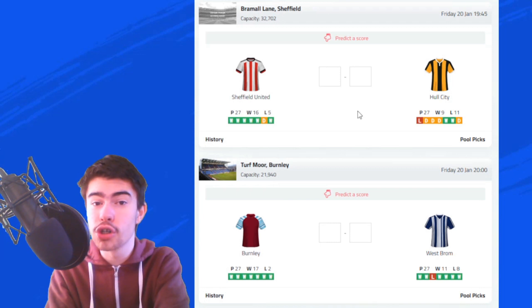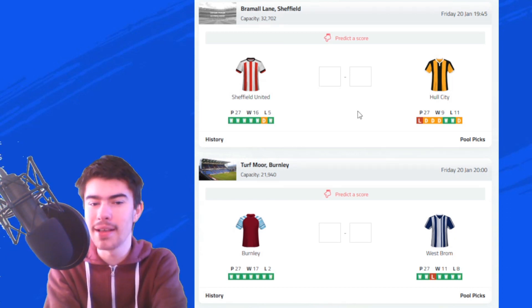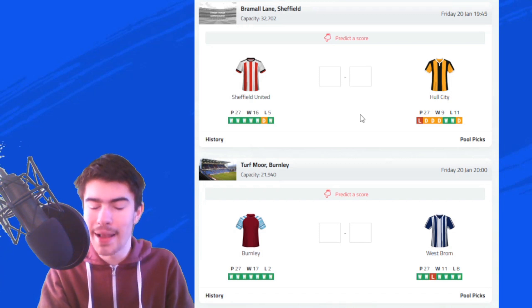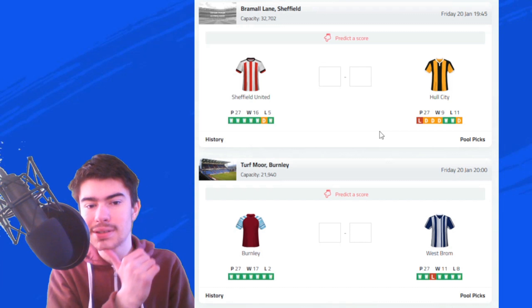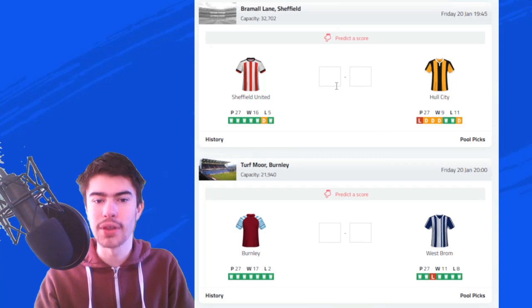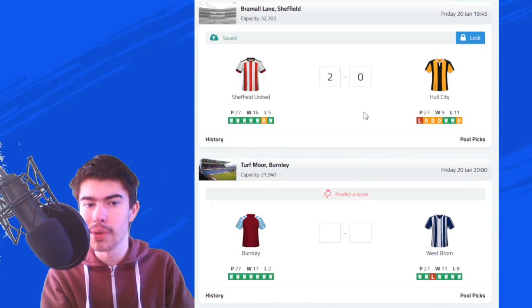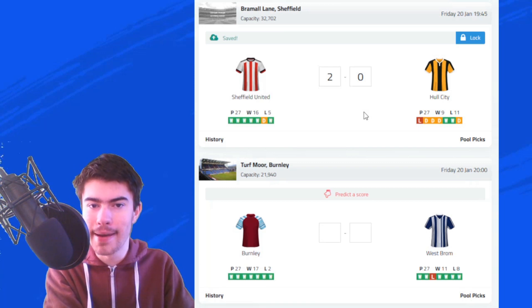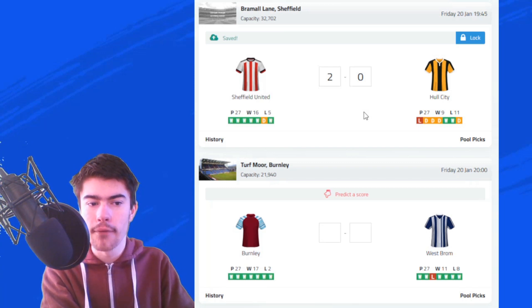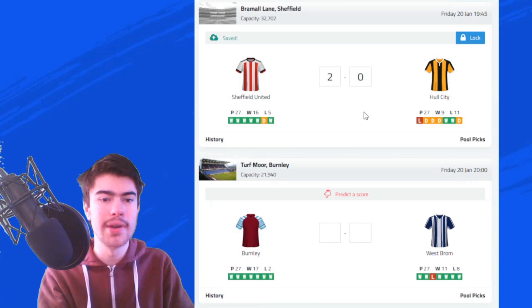Their opponents, Hull City, they're not doing too bad for themselves either. They're currently in 16th place and have gone on a pretty decent run as of late — no defeats, four draws and two wins in their last six games. Hull City did draw 1-1 against Huddersfield Town in their last game, but I think this will end in a defeat for the away side. I'm going to go for a 2-0 victory to the Blades. Sheffield United did win this one 2-0 in the reversed fixture earlier in the season, and I think they'll repeat the scoreline.